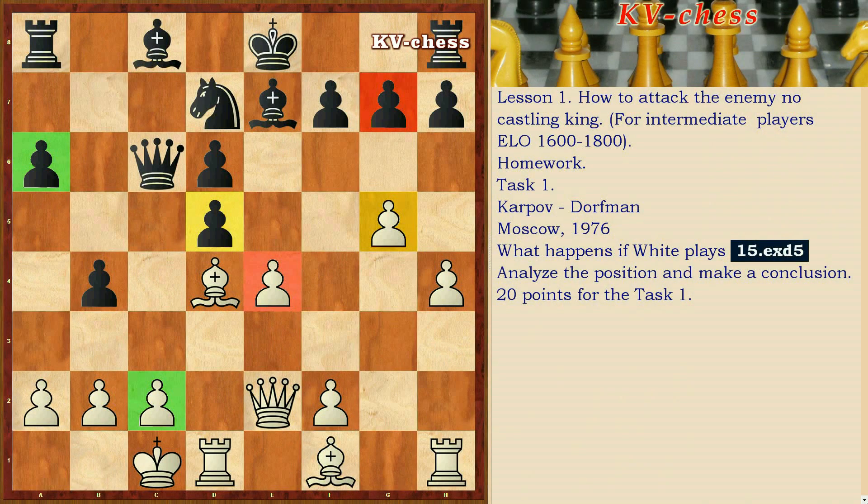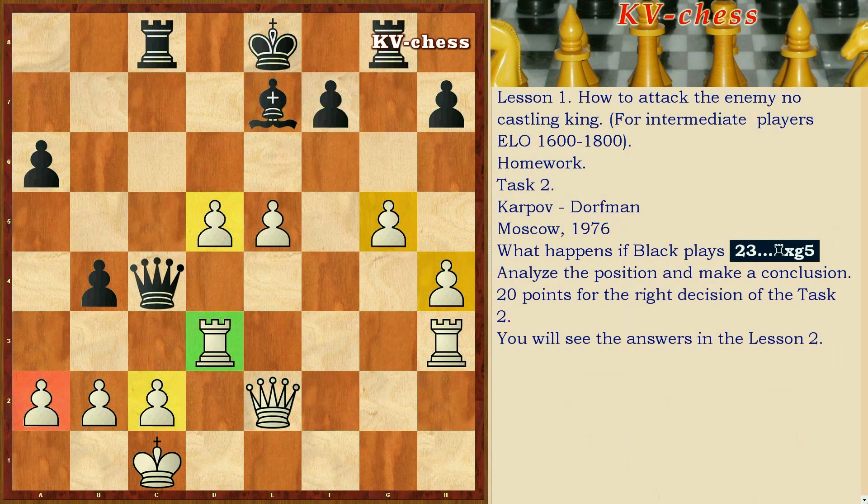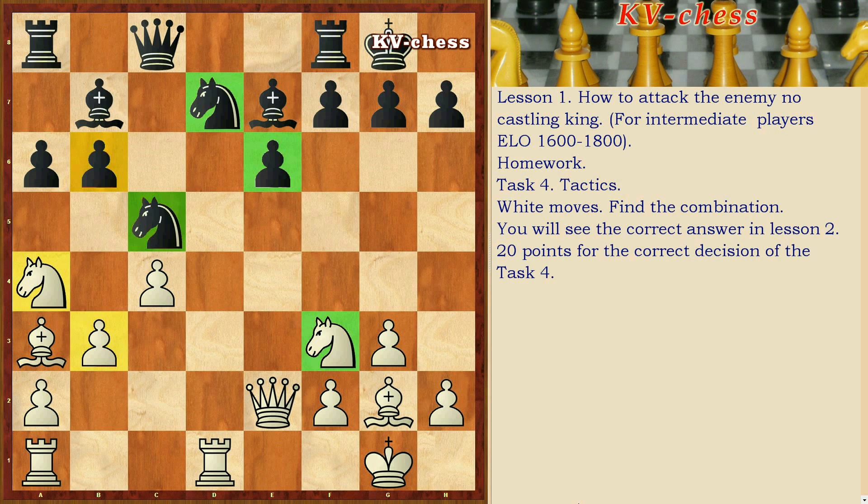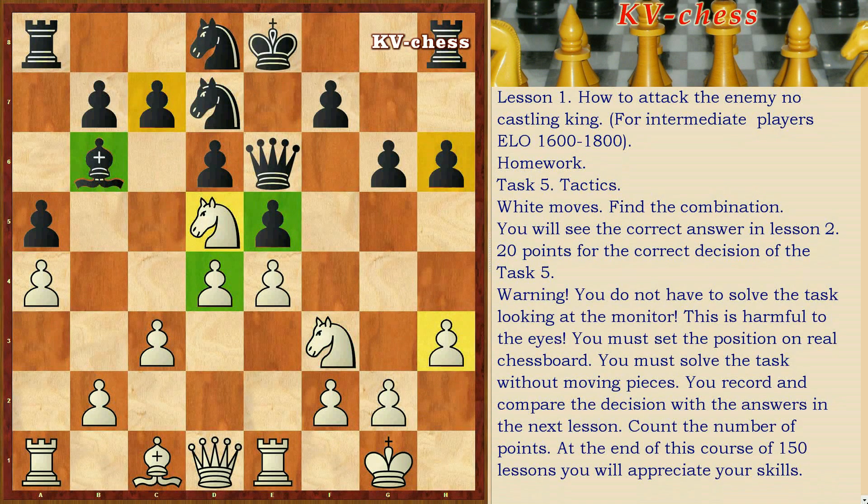Homework. Task 1: What happens if white plays Ed? Analyze the position and make a conclusion. Task 2: What happens if black plays Rxg5? Task 3 — Tactics: White moves, find the combination. Task 4 — Tactics: White moves, find the combination. Task 5 — Tactics: White moves, find the combination. You will see the correct answers in lesson 2.